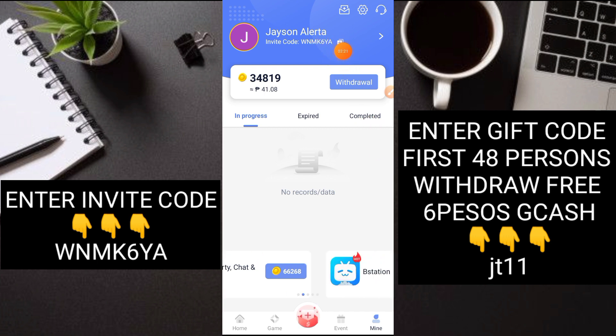Yung code na nandito sa ating screen - WNMK6YA - ilagay nyo po sa comment section o sa description box. Dito nyo ibabind. Click nyo yung parang message na yun sa taas, magbind lang po kayo.